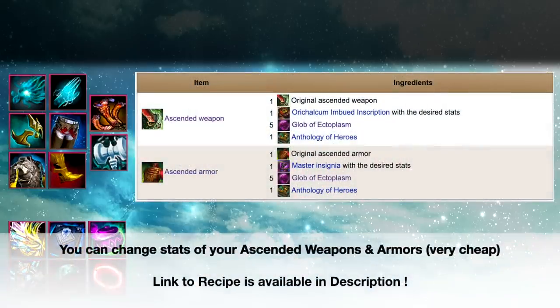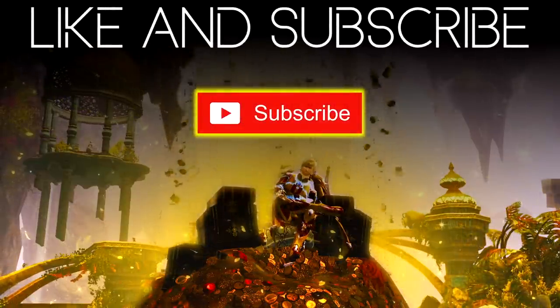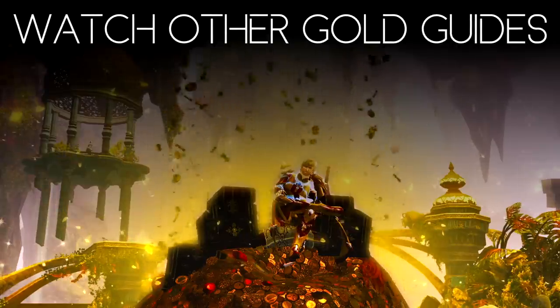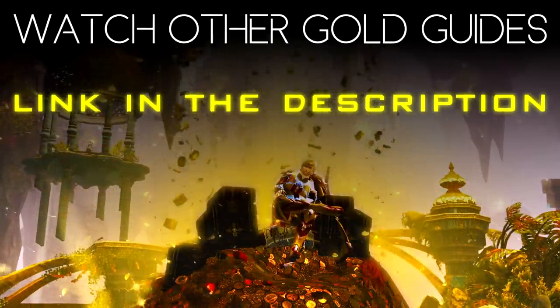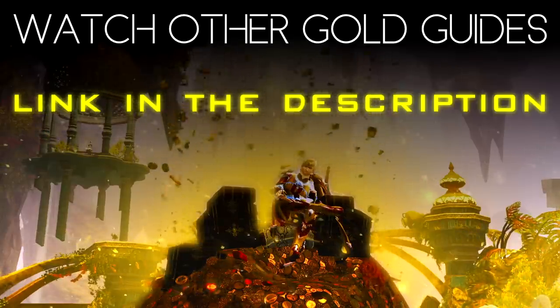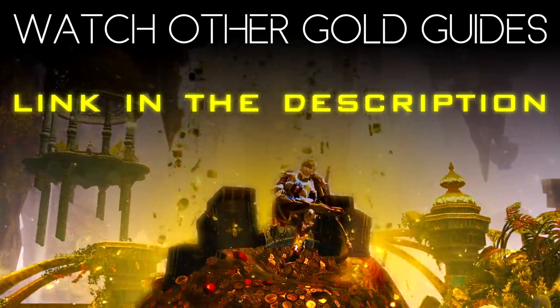Last tip: you can change the stats of your ascended weapons and armors for a very low amount of gold — link to the recipe is available in the description. That's all, thanks for watching, I really hope this guide will help you. Feel free to subscribe to my channel for more Guild Wars 2 content. If you want to make gold in Guild Wars 2, I created a gold guide with all my tips to farm and make gold easily. Link is in the description. Thanks everyone, I wish you the best. Bye!